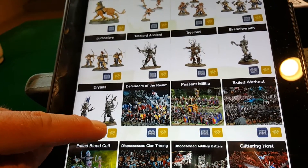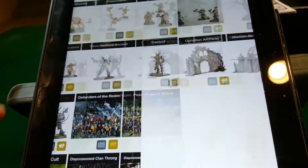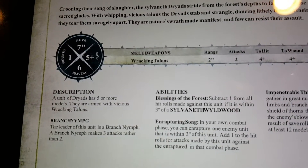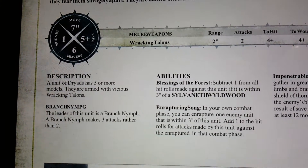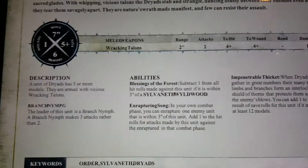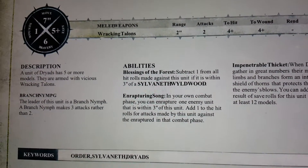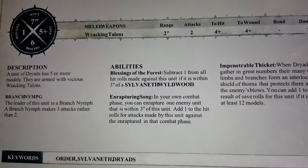Here are the Dryads — this is what I found very interesting. The Dryads are really not much to look at: they move quickly but only have a five up save and one wound each. They do have a range of two and get two attacks, hitting and wounding on fours. But the key ability is that you subtract one from all to-hit rolls — both shooting and combat — against any of these guys if they're within three inches of a Sylvaneth Wood.